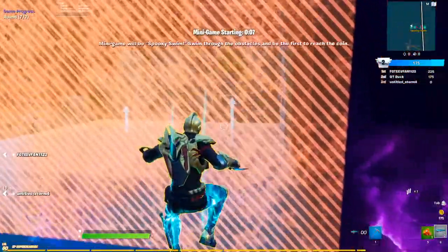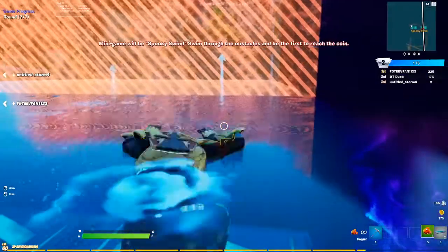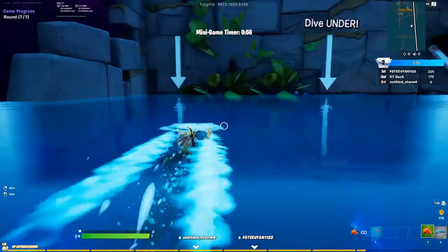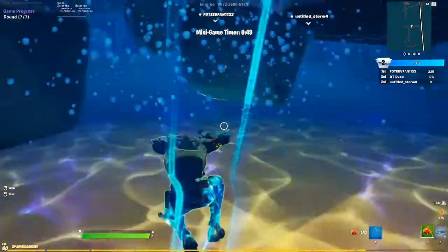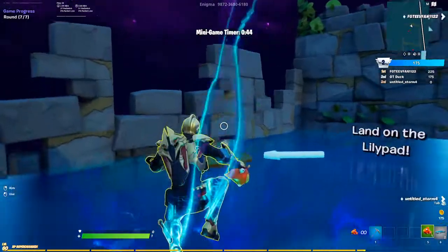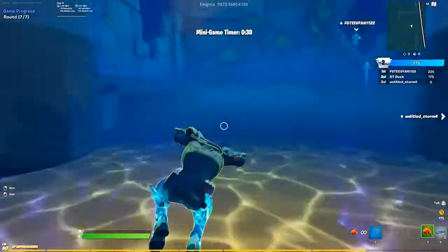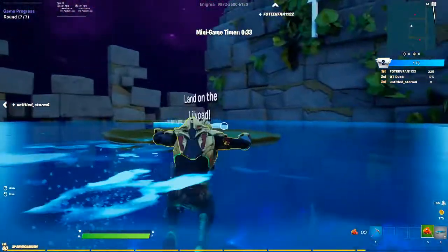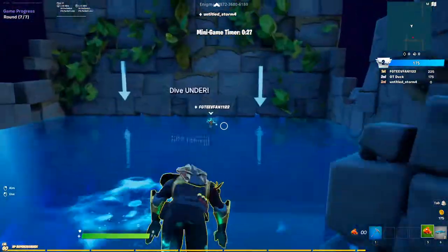Spooky swim — the first one. Okay, come on. Oh bro, what? Wait, how are these guys pros at swimming? The slow motion when you jump is actually nuts. Oh, this is actually awesome. I think my man's got me beat, though.